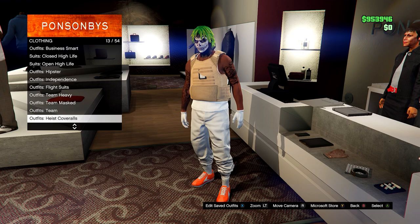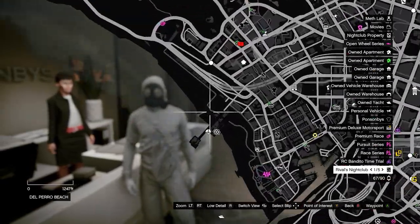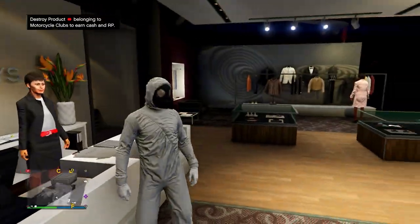After you've done that, head down to outfits, heist, coveralls, and then equip any of the last 4 — any of those with a gas mask. Now head to the telescope on the pier.